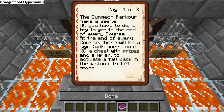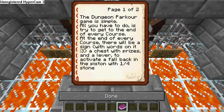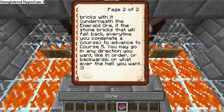Dungeon Parkour instructions: the dungeon parkour game is the same — try to get to the end of every course. Note that dungeon parkour uses the word 'course' while dungeon runner uses 'level.' At the end of every course there will be a sign with words on it, a chest with prizes, and a lever to activate a fallback piston with the stone bricks underneath the emerald ore. To advance to course five you may go in any direction you want.